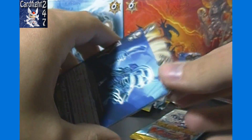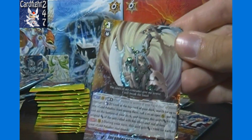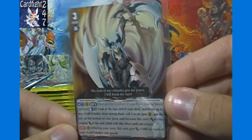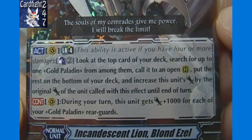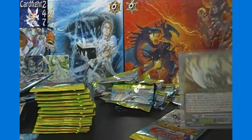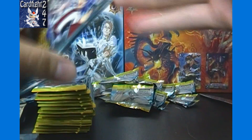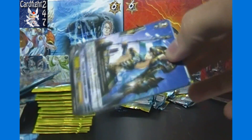There we go! Triple Rare: Incandescent Lion Blondazelle. Well, that's what we wanted. It would be even better if it was an SP, but I will take it for sure. You can pause there and read the ability if you want, but this is one of the best cards in the set and currently in existence really, at least in English. It's definitely a very sweet pull. Just like that, this is quite possibly our best box out of Breaker of the Limits thus far. Very cool. And then we got Desert Gunner Ryan or whatever.